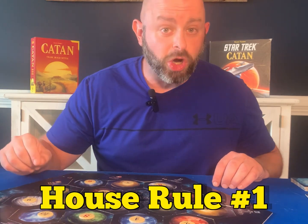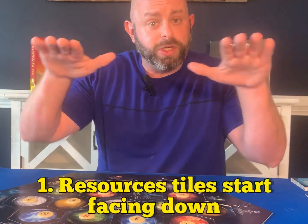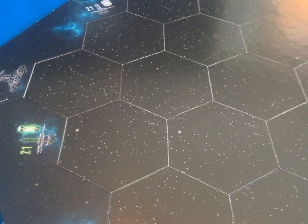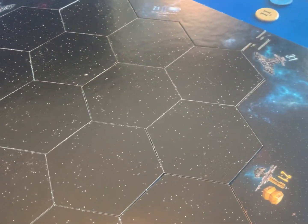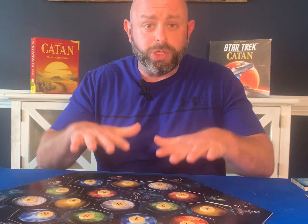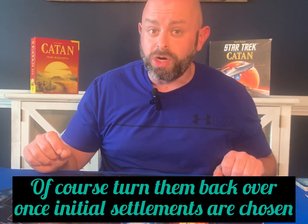House rule number one: whenever you're starting the game and setting up, rather than setting up the resources facing upwards, set up with the resources facing downwards. A lot of times, whenever you're introducing a new beginning player to the game, knowing where to pick can be very frustrating because it's a very strategic portion of the game. This takes away all that frustration and stress of knowing exactly where the resources are, and adds a little fun and spice to your game of Catan.